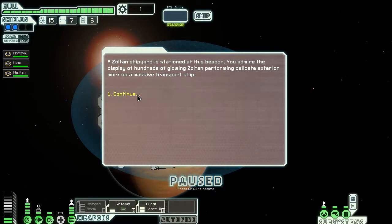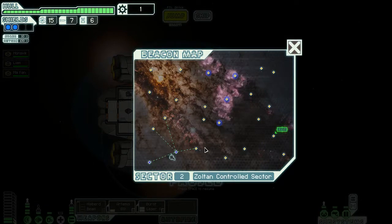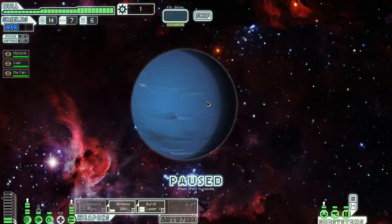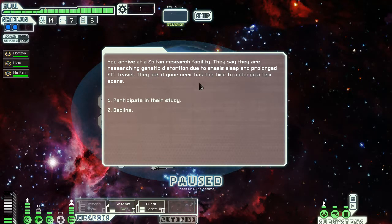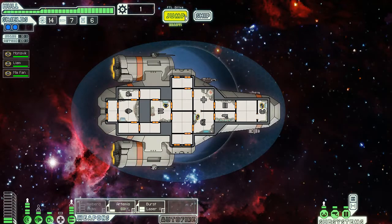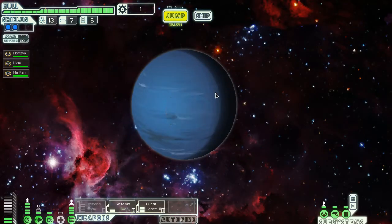A Zoltan shipyard is stationed at this beacon — hundreds of glowing Zoltan performing delicate interior work on a massive transport ship. That's nice, but nothing else useful. Next jump — I'm going to run out of fuel before we find anything interesting. Ooh, a blue planet! They say they're researching genetic distortion due to stasis loop and prolonged FTL travel. I don't know... no thanks. I prepared to leave and they didn't attack, so that's fine.